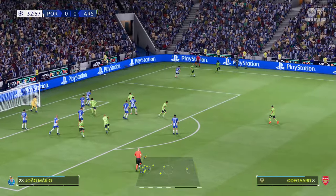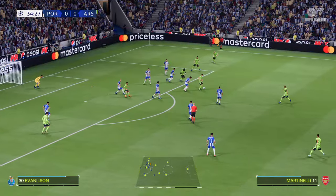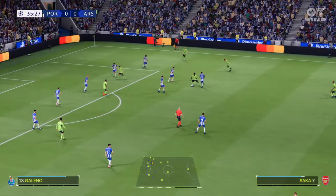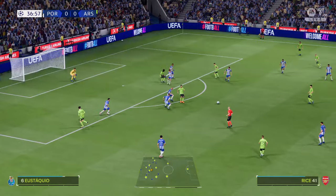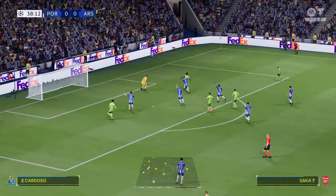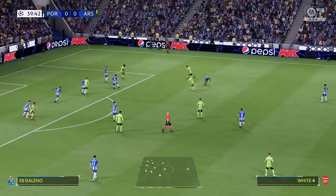It's a short one. Martinelli, Bukayo Saka. Well, there's a really stylish piece of running. Rice, and return to Gabriel Jesus — they could nudge in front. Still could be dangerous. Cleared away comprehensively.